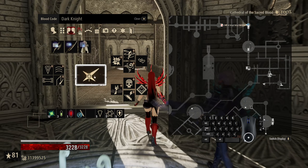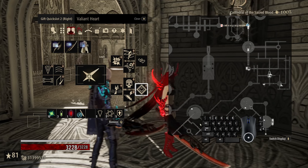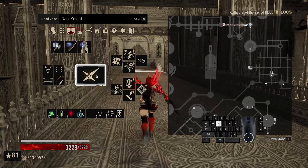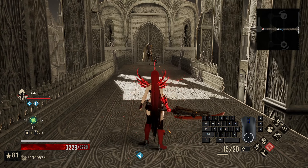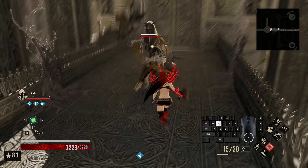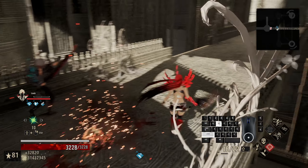Hello, good to see you all. Revenants, welcome back to Code Vain. Today we are going to be running the Enduring Crimson — brothers, me and Louie — and we will both be running the same sword. The blood code we're going to be running is the Dark Knight, and this is a very strange blood code as it's not really that great when you get it and not really that great later on either.